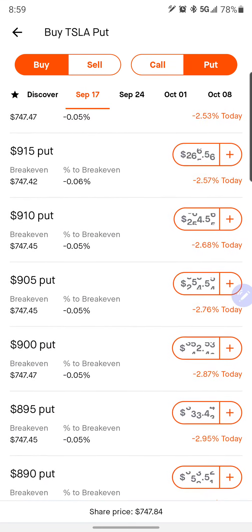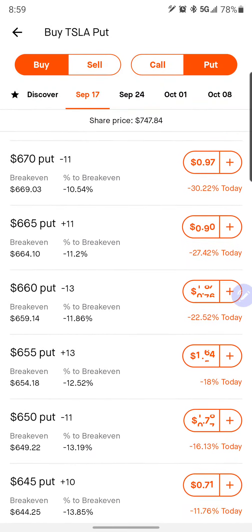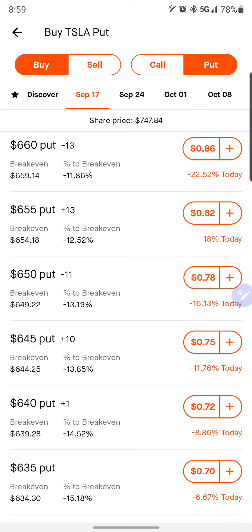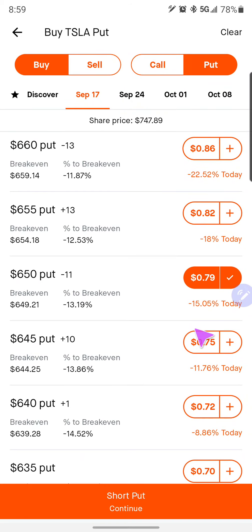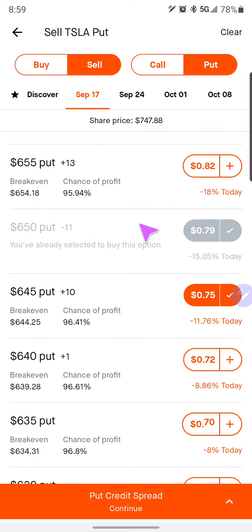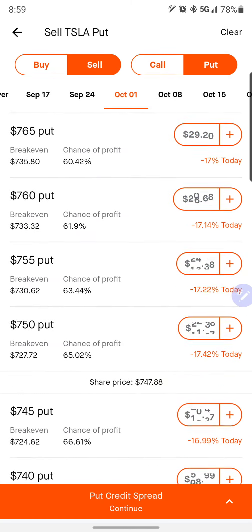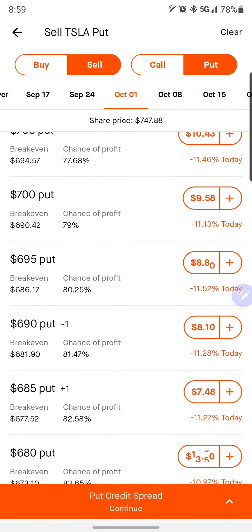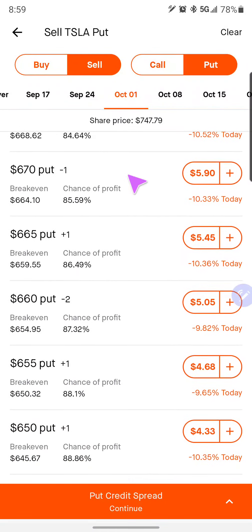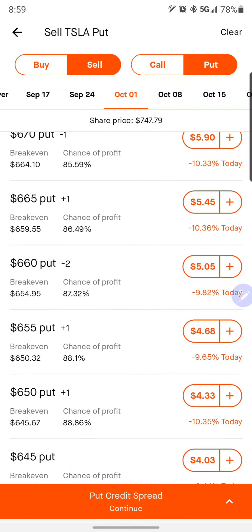We'll go ahead and get three of these guys rolled out. We'll go to the 17th — wait for everything to populate — and we'll look at the 650/645s. We'll buy back the ones that we sold, sell back the ones that we bought. You can see there's just a $4 difference there. We'll go out a couple of weeks here, looking for about 10% premium.